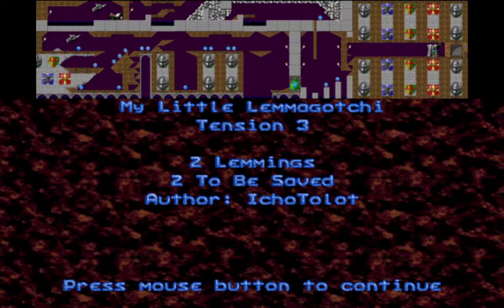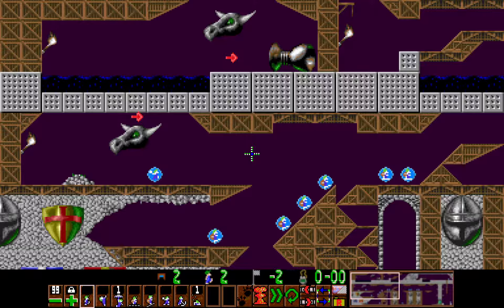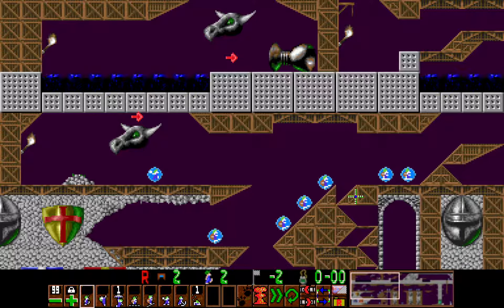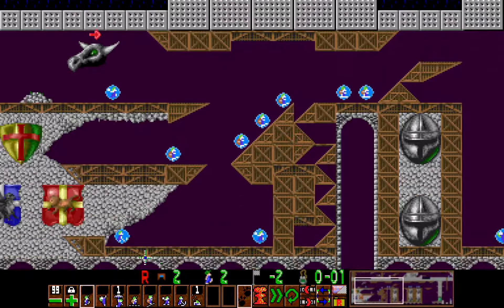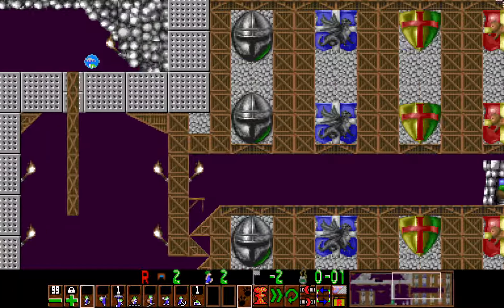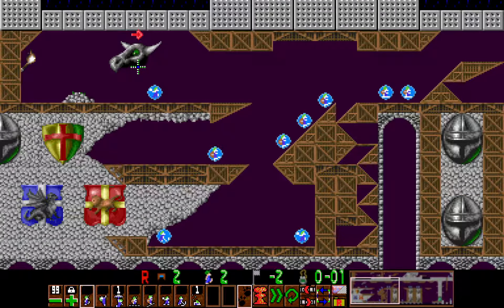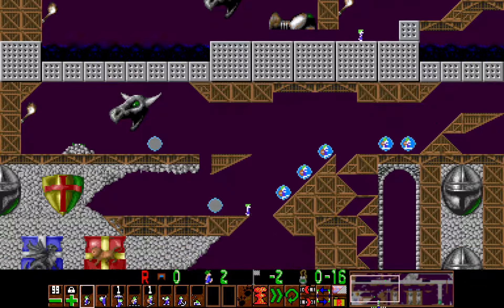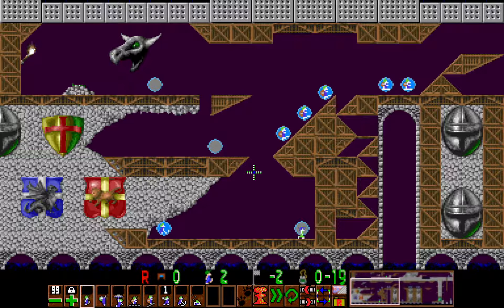Alrighty, next one. Tension 3, My Little Lemma Gotchi. So just by looking at this level, you can see that there are a lot of pickup skills everywhere. Pretty much the goal here is for this lemming down here to pick up these pickup skills so that the top lemming can use them to keep going in the level. So the first pickup skill that's picked up is a basher, which we give to the top lemming. And then we dig down so that he can get this builder pickup, which the top lemming will use to build out of this thing. And give him a floater because this is fall height.